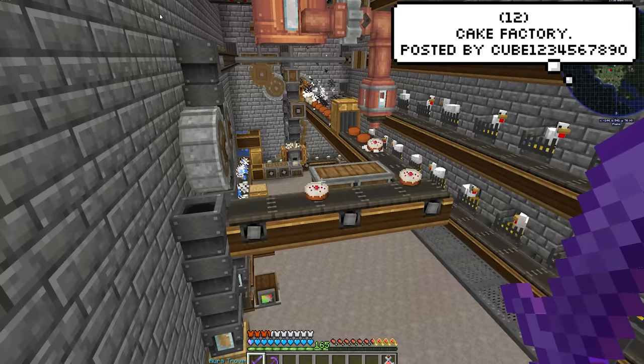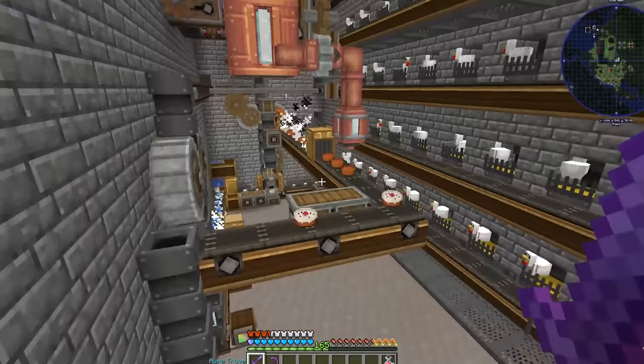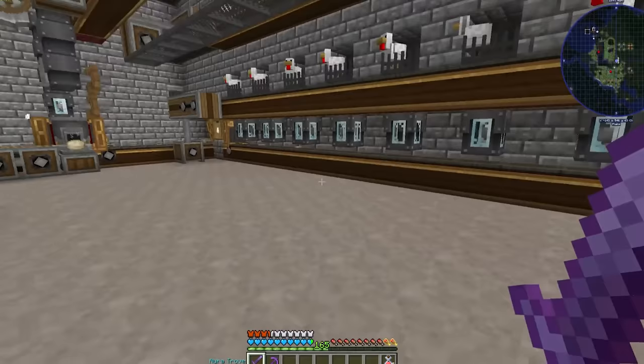Now let's move on to an actual cake factory created by Cube. The thing I love about this one is it's so aesthetically pleasing — that's if you ignore the fact that there's 100 chickens forced in the walls. If you ignore that part, it looks kinda cool.